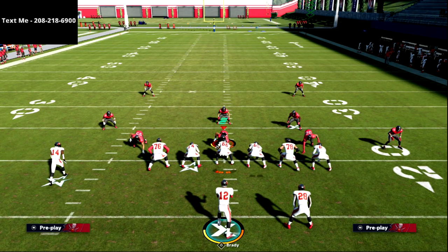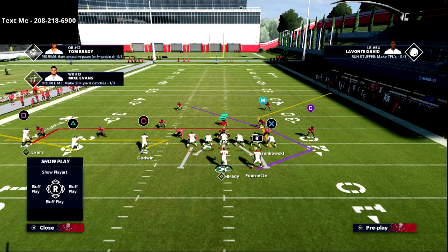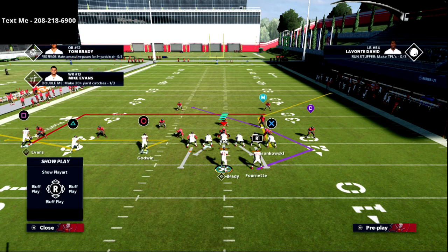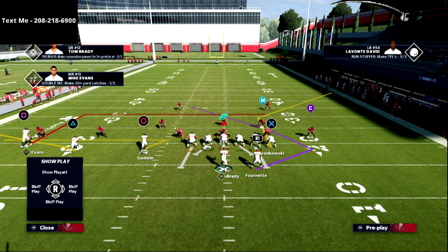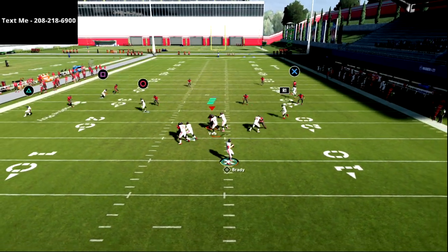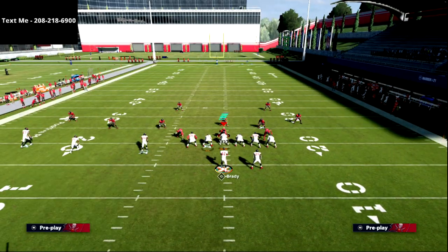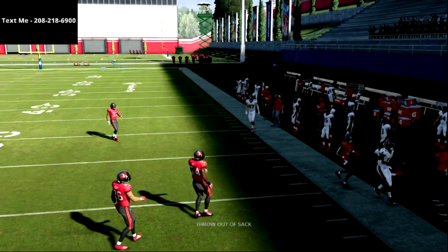Smart routing is a really cool tool in Madden 21. To smart route: put a player on a route, then hit triangle + button + R1 to route to the first-down marker. Interestingly, some routes have the opposite effect — Gronkowski's 10-yard corner route, when smart-routed, drops down to a 5-yard corner creating a 'slam out,' which is one of the most effective routes in Madden 21. Similarly, smart-routing Godwin's 10-yard post turns it into a 5-yard post with more space to run open on the sideline.